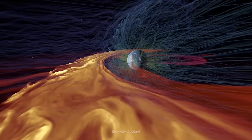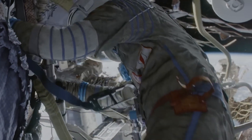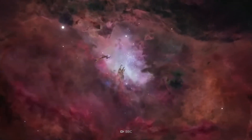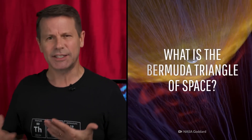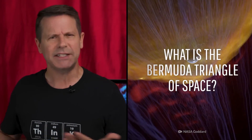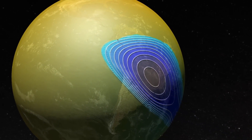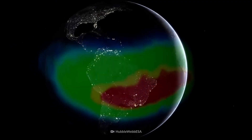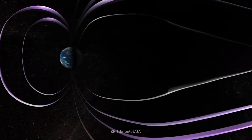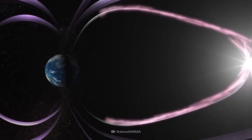This area has perplexed scientists for decades, but astronomers may have finally solved this outer space anomaly. Its official name is the South Atlantic Anomaly, or SAA for short. It's hovering above the South Atlantic, stretching from Chile to Zimbabwe, and this area has a considerably weaker magnetic field when compared to the rest of the Van Allen Radiation Belt.